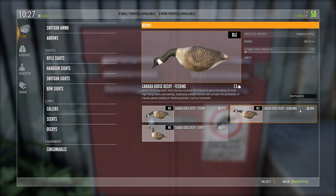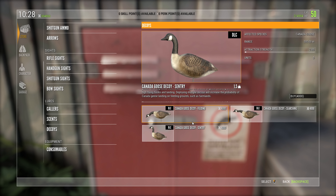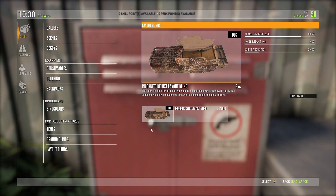Four thousand - I hope it's not just for one. We've got the feeding stance, the searching stance, and the sentry. They look really cool. The actual name for the bird is Canada Goose - I'd seen that floated around but never really paid attention to it. We also got that really cool blind. Layout blinds - sixteen thousand, that's not cheap. The description says it's the ultimate blind for bird hunting in pastures and fields, providing excellent visibility and concealment for hunters.